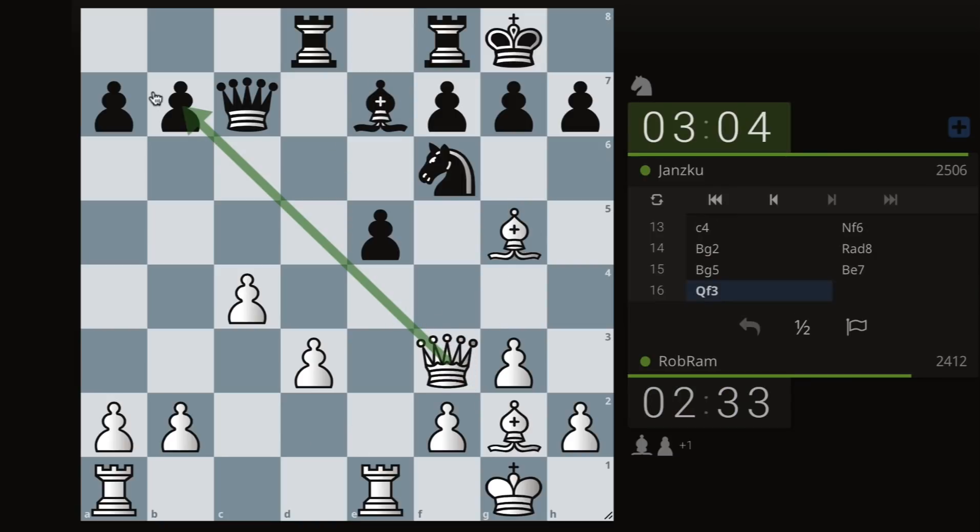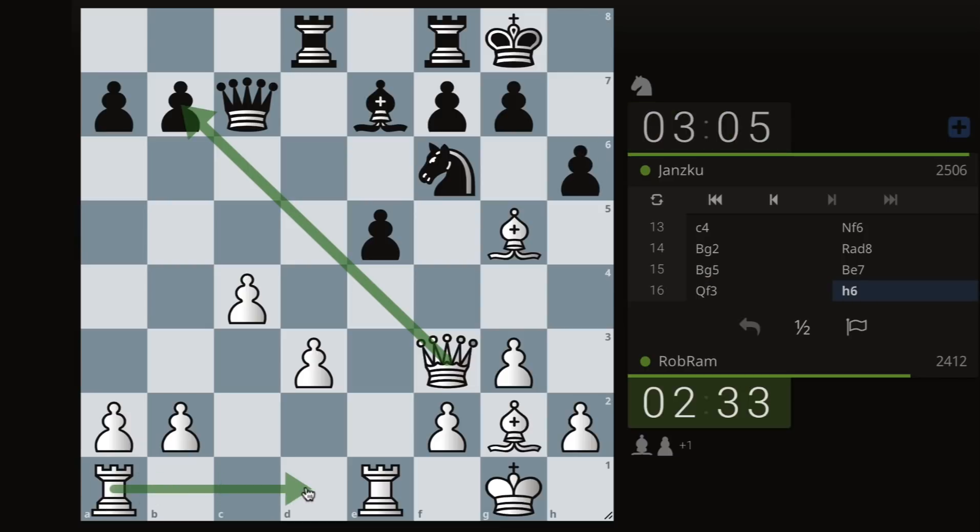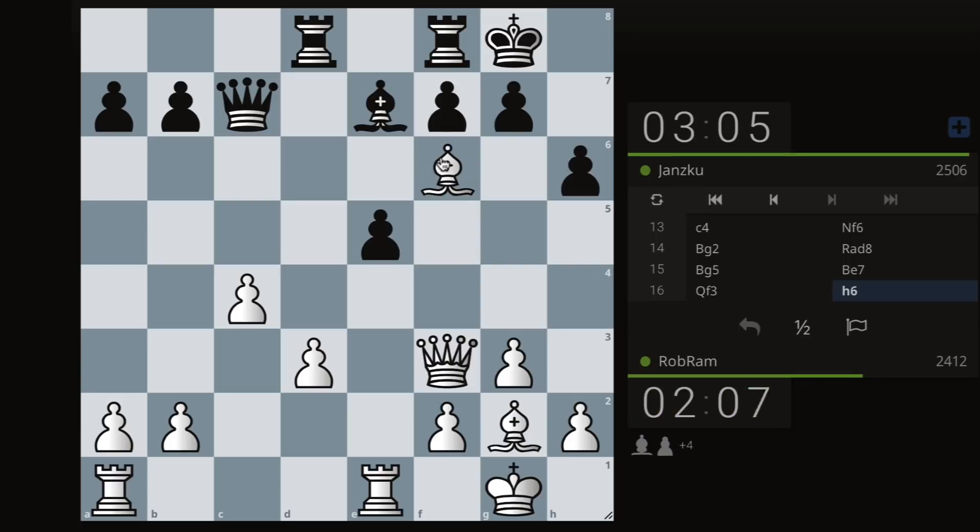Now queen f3, putting pressure on b7. I'm not going to take — we talked about this in the last lesson: it's not about what we trade but the pieces that are left on the board. If I'm left with opposite-color bishops, the chances of getting a draw increase by a lot.